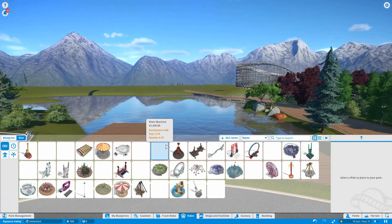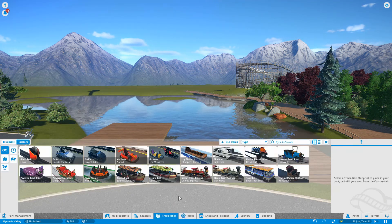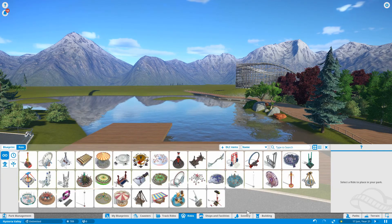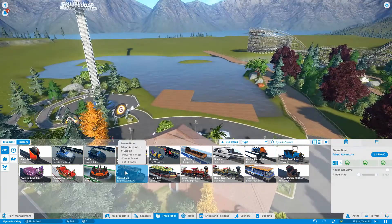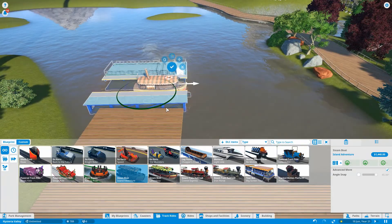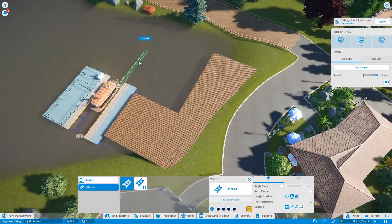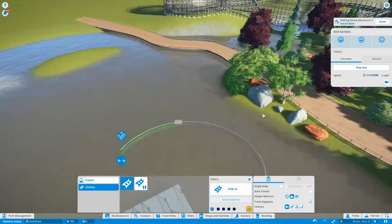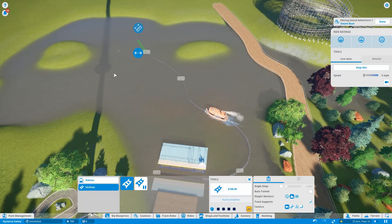The ride has a loose pirate theme. We do already have a pirate area in the park so I don't want to go too mental with the pirate theming, but it has its own individual theme for this ride. For anyone new to this build or the channel - welcome! Hysteria Valley is generally a park with a budget in mind. You're not talking a Disney or Universal style budget, but you've got more budget than say Alton Towers - it sits somewhere in between those two.